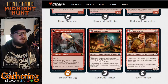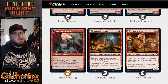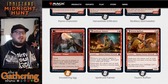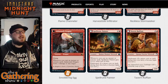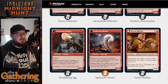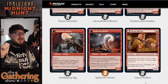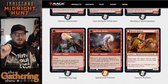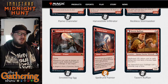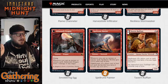The next one is Spell Rune Painter. For 2 and a red, you get a 2/3 Human Shaman Werewolf. Whenever you cast an instant or sorcery spell, Spell Rune Painter gets plus 1/plus 1 until end of turn. It has Daybound — when it becomes Night, Spell Rune Painter becomes Spell Rune Howler, a 3/4 Werewolf. Whenever you cast an instant or sorcery spell, Howler gets plus 2/plus 2 until end of turn. It's Nightbound, so it will transform back into Spell Rune Painter when it becomes Day again.